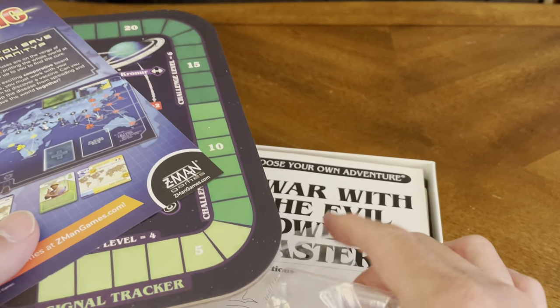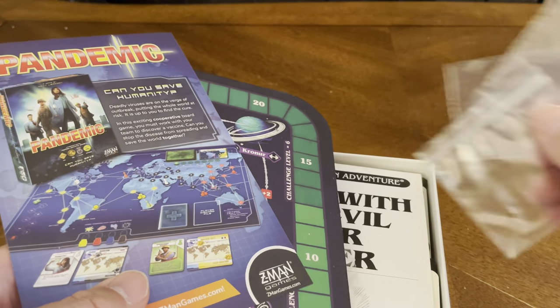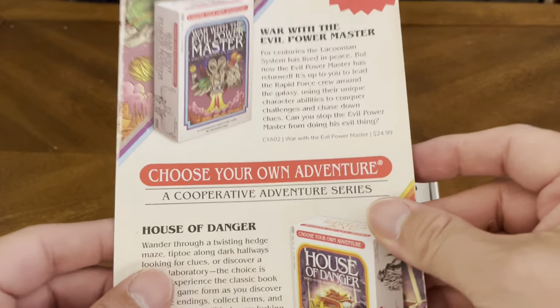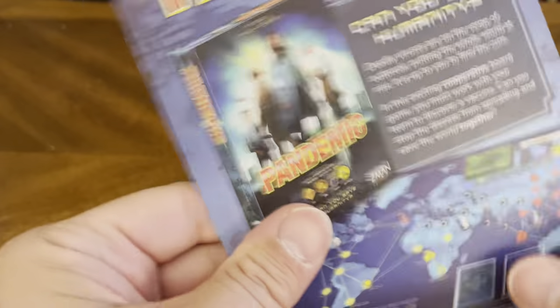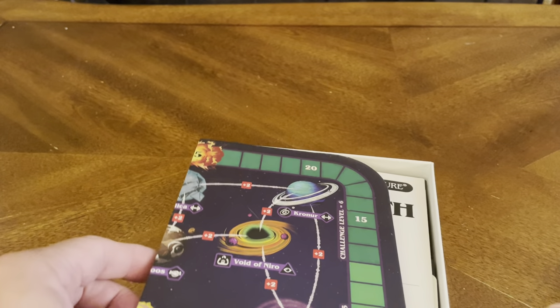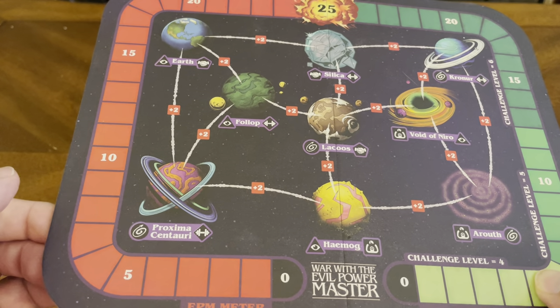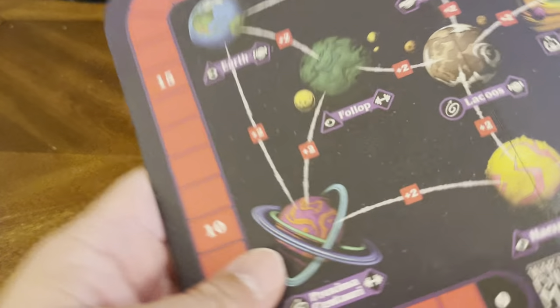All right, so we've got some little baggies. The other one I have didn't have baggies — that's cool. There's a fluff insert for House of Danger. Now, I have House of Danger already, and I've got War with the Evil Power Master. We've also got our tracker. Looks like this tracker is a little different than the last one — it's only one side. Let's take a look at that.